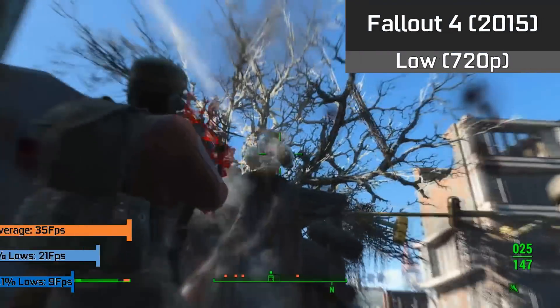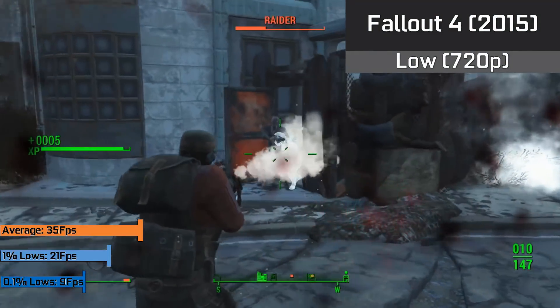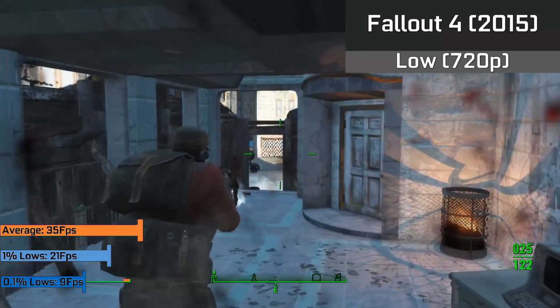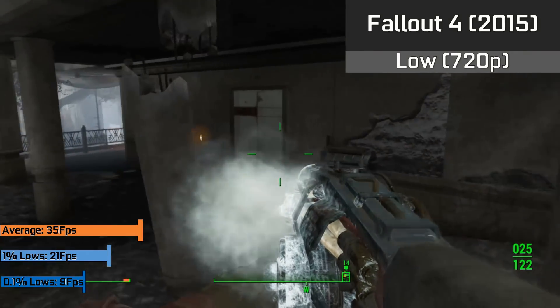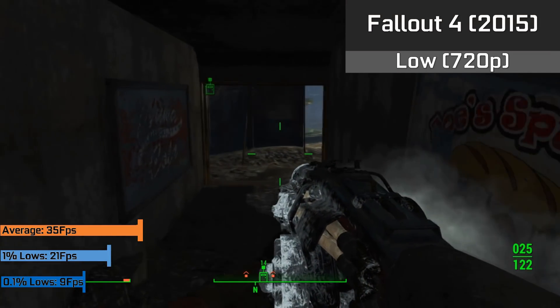And finally to round off, we have Fallout 4, which ran better than I expected, looking somewhat okay with the low preset in 720p, and running at a solid 35FPS. I was able to traverse my way around the city, which is one of the most intensive areas of the game. Sure, during loading times it could hit our 1% lows down to 9FPS, but during actual gameplay it felt smooth and was hardly stuttering at all.